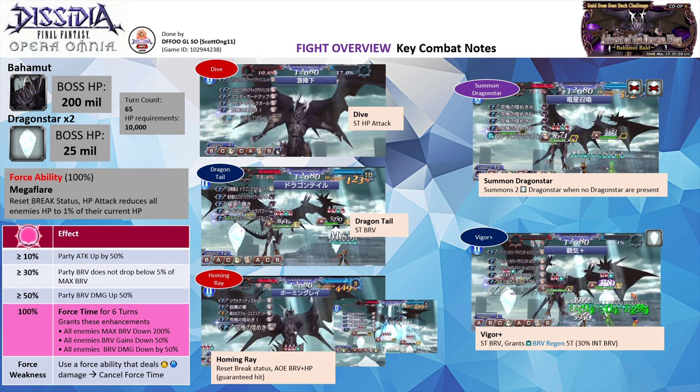Now let's focus on Bahamut's partner in crime. The Dragonstar has 25 million HP each and they are immune to launches. They will constantly use Vigor Plus or Vigor depending on their Brave condition. Vigor Plus is a single target Brave attack that grants the party a 30% initial Brave Regen buff for five turns. It could also unleash HP attacks when its Brave is high. The Bahamut can resummon both Dragonstars when they are dead using the Summon Dragonstar command.